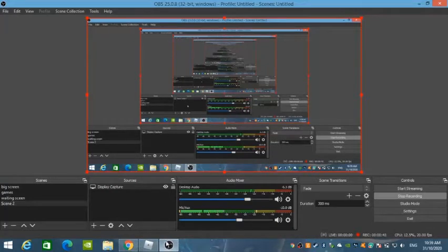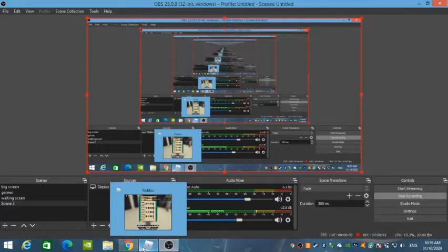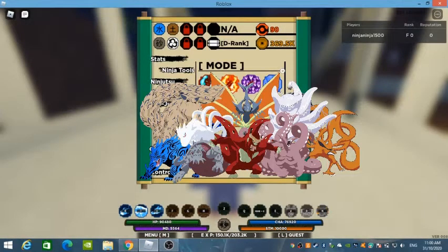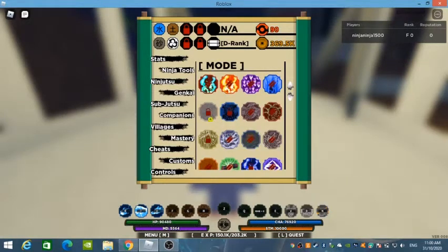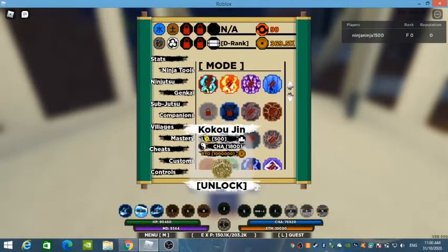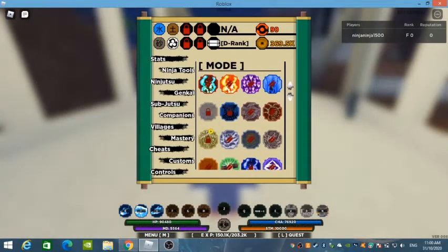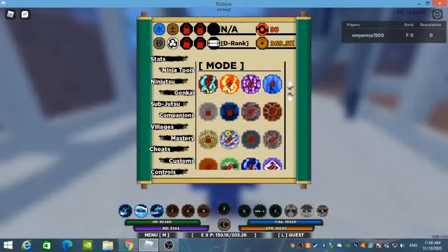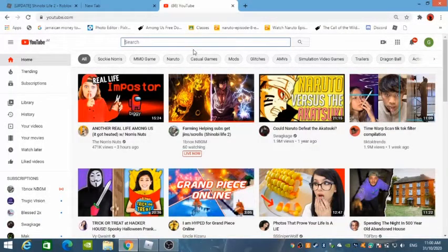Hey everybody, what's poppin. Today I'm going to tell you the best way to get a tail beast, also called a jin in the game. Some people call it jin clothing or whatever. As you can see here, you can flex with this method if you want. I could get all of them but I don't really see the point of getting all 9 tail beasts when you can only use one at a time.